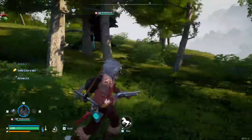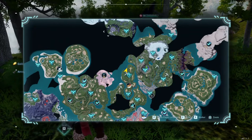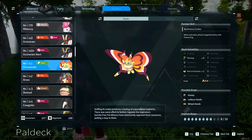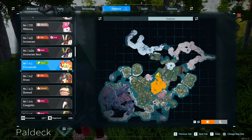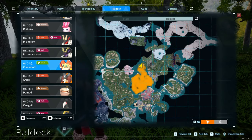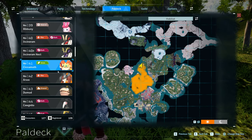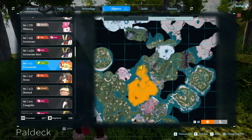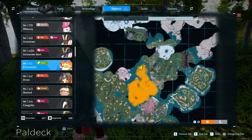This island is absolutely crawling with Cinemoths. I wouldn't kill the other bees in this area because they don't actually drop honey — which is really weird, though they do produce it. Same with Cinemoths: if you catch them, they won't farm honey in your base as producers; they just drop honey when killed.